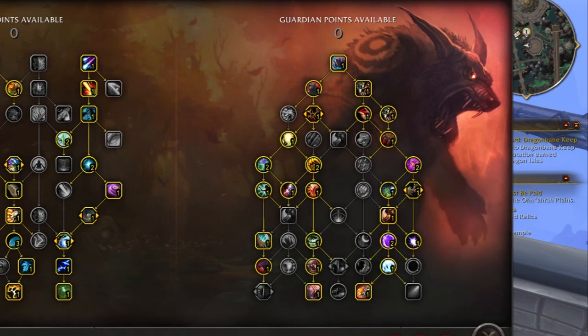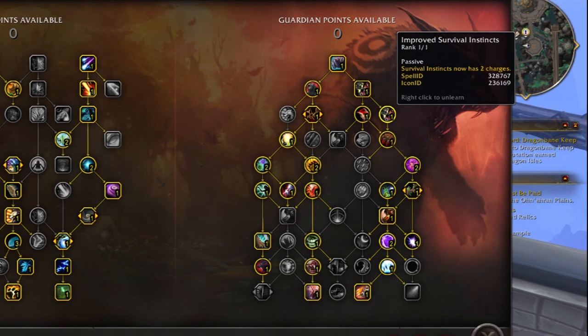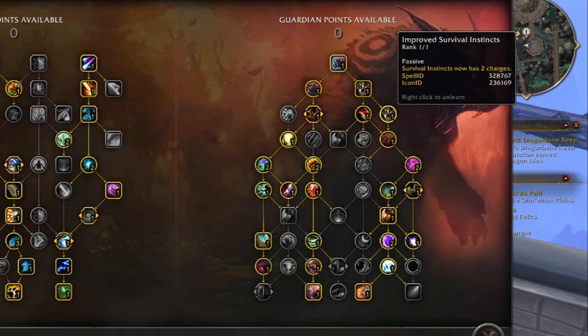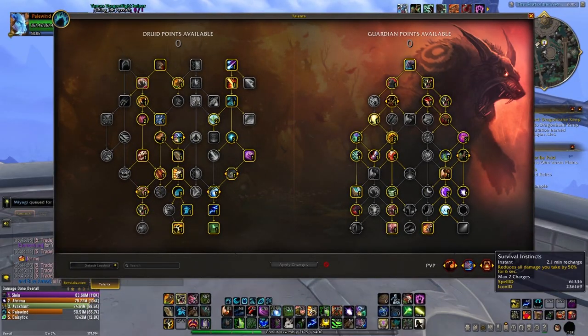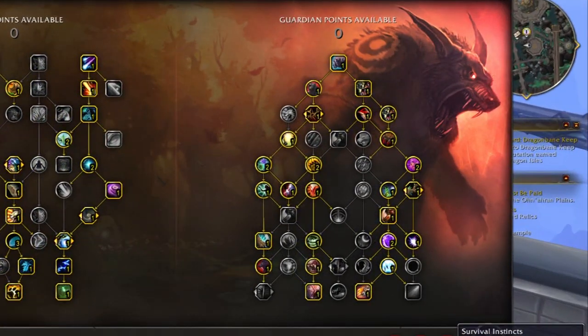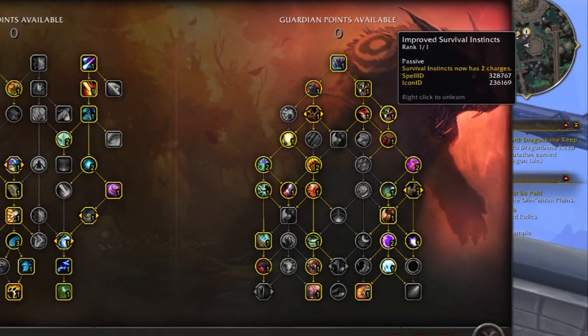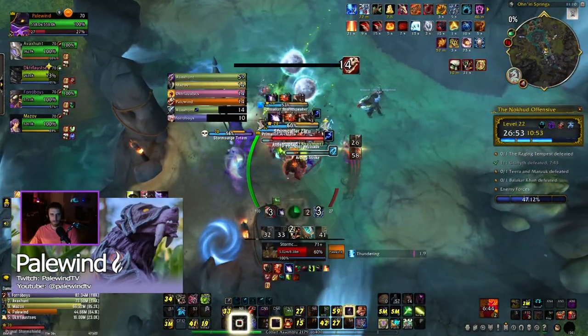It really doesn't matter as much in my opinion. What we take instead — and this will probably be the most controversial thing in my entire build — is improved survival instincts. So we get a second charge of a massive DR: 50% DR for six seconds every more or less two minutes. You get a second charge of that ability.